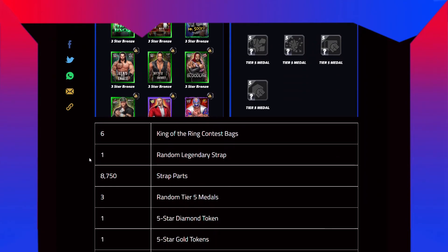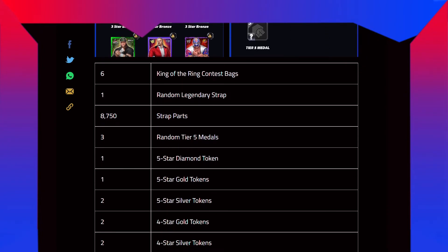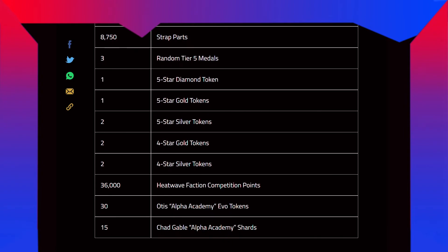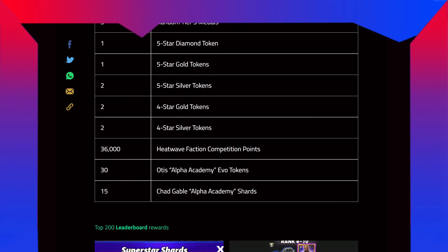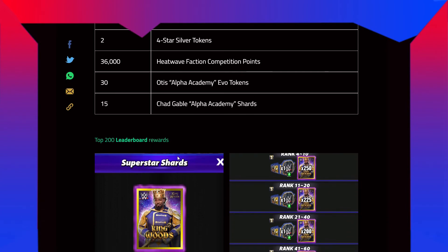Rewards: 6 King of the Ring contest packs with some characters and their shards, 1 random legendary strap, 8,750 strap parts, 3 random TFI medals, 1 five-star diamond token, 1 five-star gold token, 1-2 five-star silver tokens, 2 four-star gold tokens, 2 four-star silver tokens, 36,000 HitFair faction competition points, 30 OTC war tokens, and 15 chateable shards.